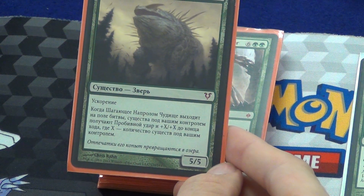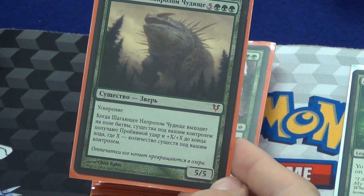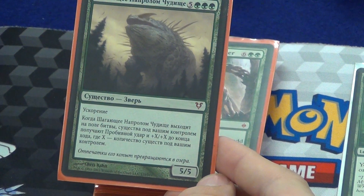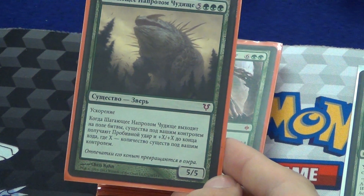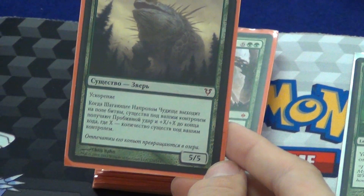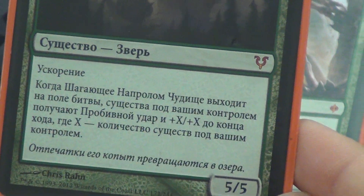Craterhoof Behemoth — again, Russian. I like foreign languages; it's a weakness. Craterhoof Behemoth is a 5/5 haste. When he comes into play, creatures you control get +X/+X until end of turn, where X is the number of creatures you control. I thought that was Trample in Russian. That's haste. Let me zoom in on that. That's awesome.